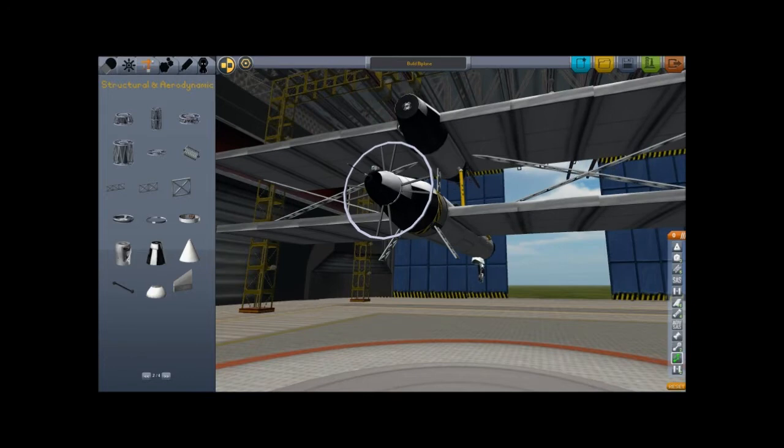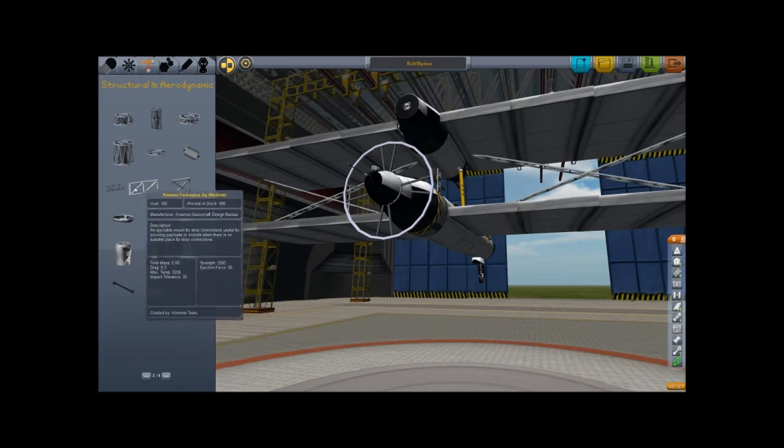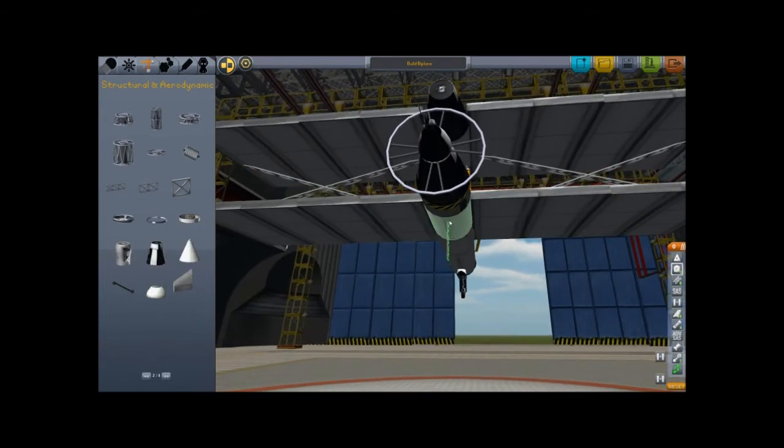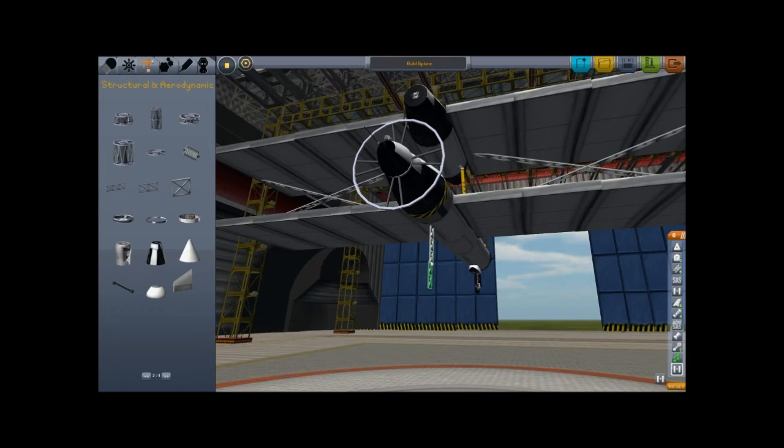Sorry, now it looks kind of narrow. So I'm gonna do this all over again. I'm gonna use one of these — one shorter. Cosmos packaging jig, I guess it's called.